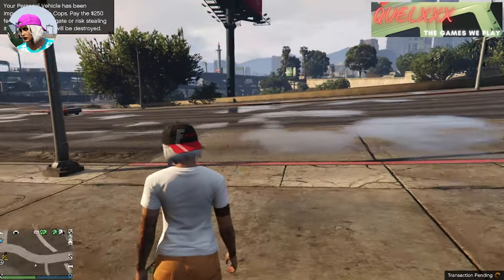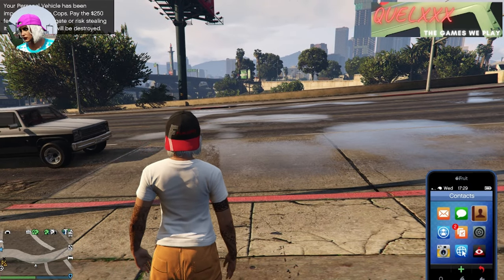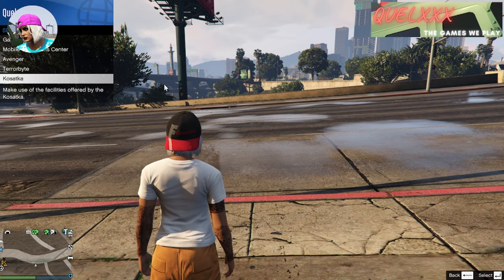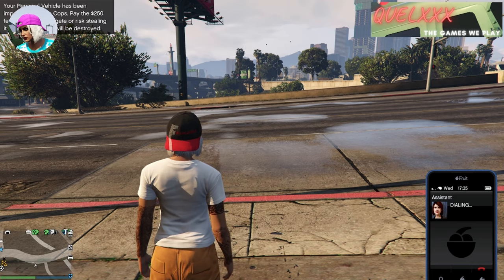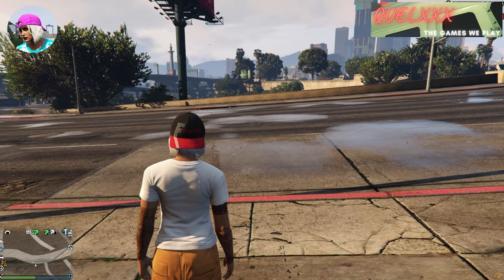Now that you have respawned, first open up your phone and check for your assistant's location because you're going to have to call her very quickly later. After that, open up your interaction menu, go to Services, go to Kosatka and request your sub. Immediately after that, pull out your phone, call your assistant and get her to retrieve your impounded car. It is important that you do this very, very quickly — if not, the glitch will not work.